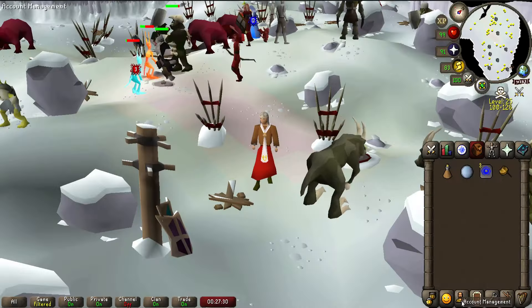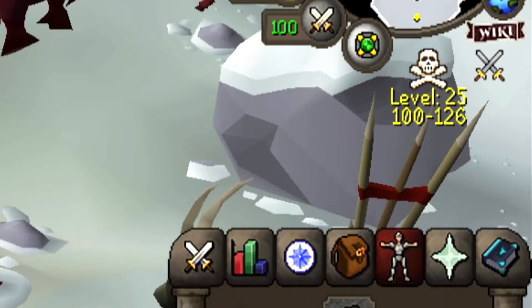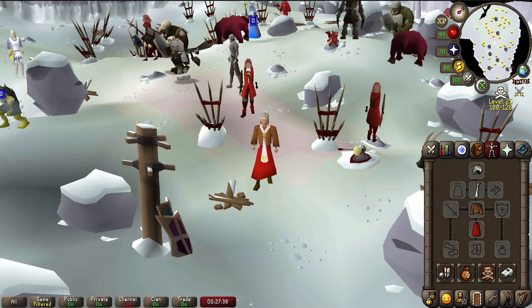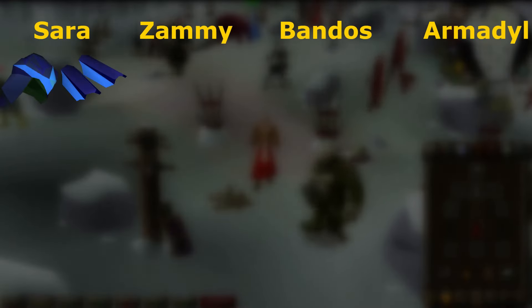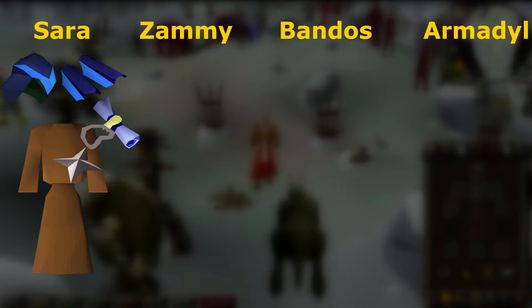To make all the monsters in the dungeon unaggressive, you'll need to bring some God items. But since we are in the Wilderness, you want to bring the cheapest stuff you can. For Saradomin, you can use the God cape or bracers, Monk's Robes, Holy Blessing, Holy Symbol, or a Saradomin stole.